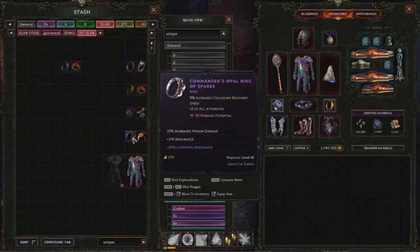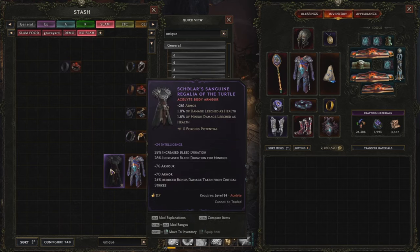This is a ring, this is an amulet — it has three affixes. You couldn't slam it anyway, but you also can't because of the type mismatch. Another thing: if you cannot equip the item, it will not let you slam it. Here's a slam I wanted to do, but this chest is an acolyte item, and even though int itself is a generic stat, I still cannot do the slam because it's not a mage item.